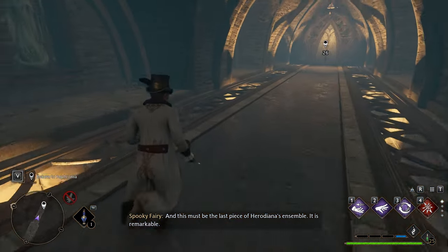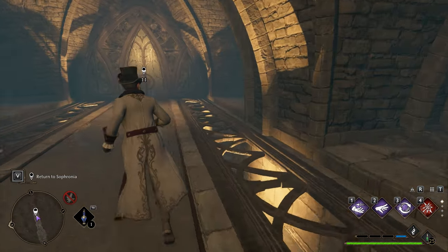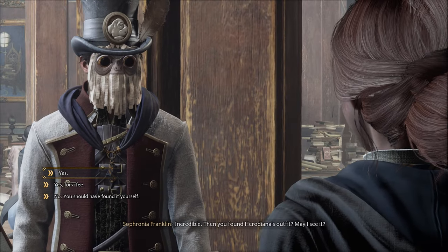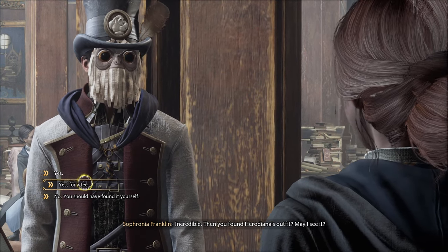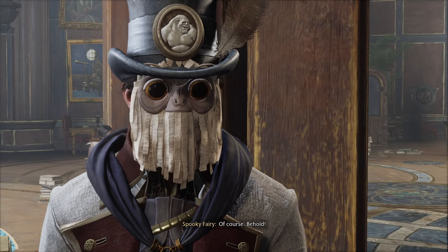It is remarkable. Basically, you're finished. You can just go out and talk to her. I just chose to be nice to her this time around. Follow the marker to go back, talk to her, and that's about it. I hope you find this one useful. If you have any questions, let me know in the comments section below. Consider subscribing to my channel and check out my other guides. See you on the next one. Cheers.